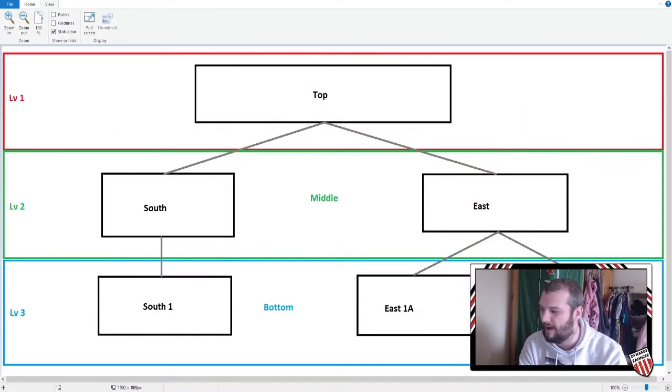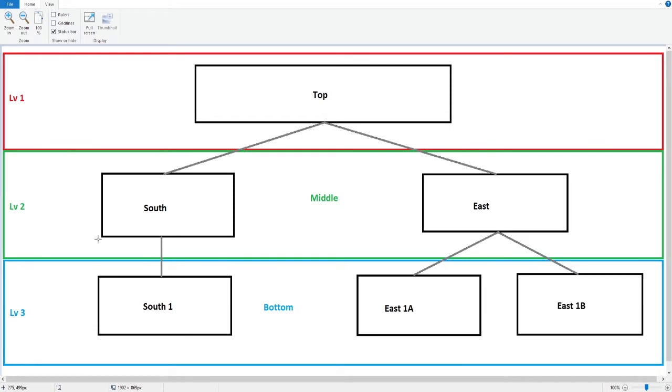Let me open this up and walk you through the idea of setting up a three-tier competition that has regional divisions — how you would mimic having a subdivision within a subdivision. You have your top division, then your second division called 'Middle' with a South and East division, and then your third level called 'Bottom' with three divisions. I want to find a way to mimic this being a subdivision within that Bottom subdivision.